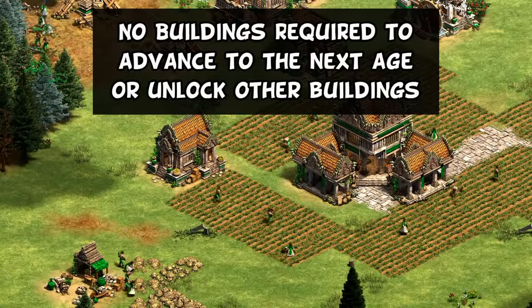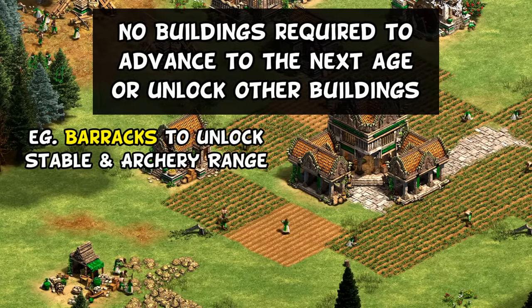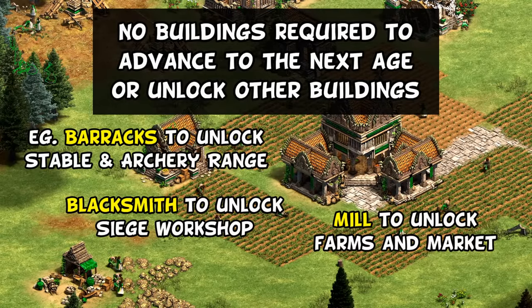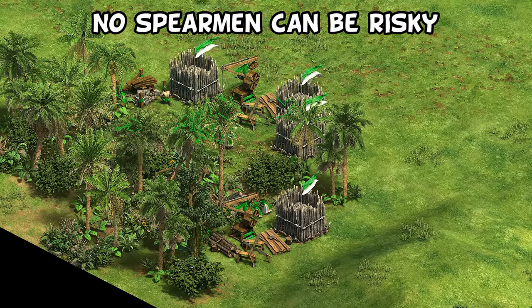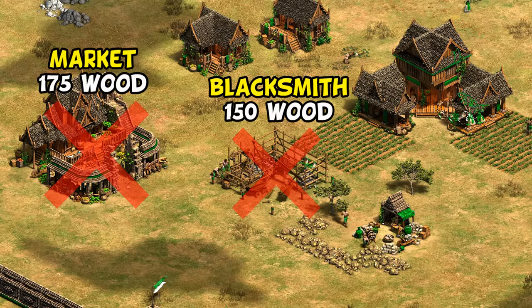Moving on to their Civ bonuses, the first is Khmer remove any building requirements to advance to the next age or unlock other buildings, which includes everything from the barracks to unlock the stable and archery range, down to lesser-knowns, like the blacksmith to unlock the siege workshop and the mill to unlock the market. This is quite a good bonus, and right away in the Dark Age, you can save the wood from a barracks and go straight into an archery range or stable, bringing up the equivalent cost of three farms right there. Though against enemy scouts, skipping the barracks can sometimes backfire, so you'll want to wall in exposed villagers or have a house nearby if you suspect enemy scouts are about. Maybe even more impactful is how much this can improve a fast castle on a closed map, skipping the usual blacksmith and market on the way up, saving you over 300 wood.